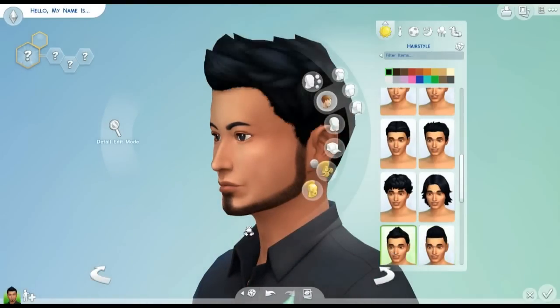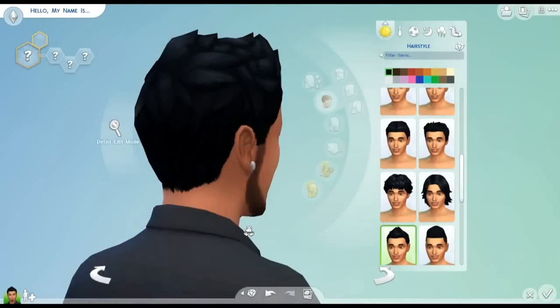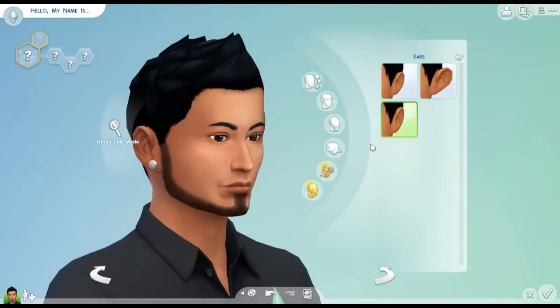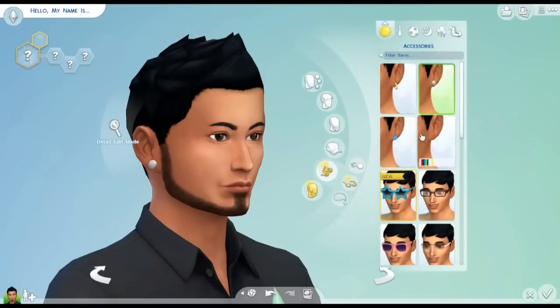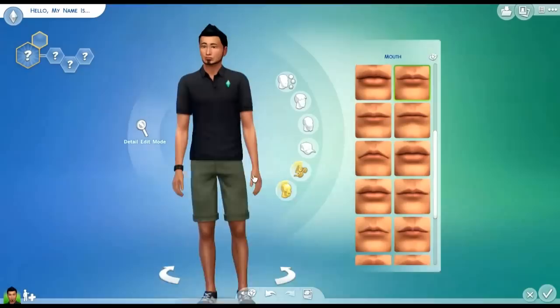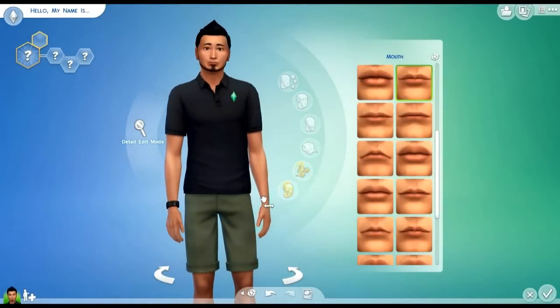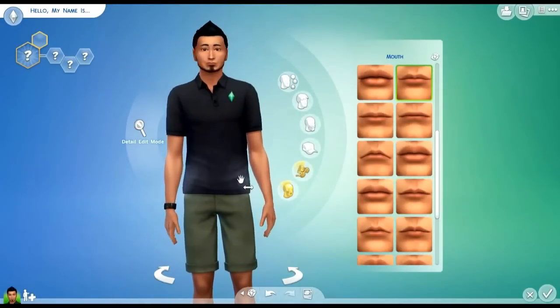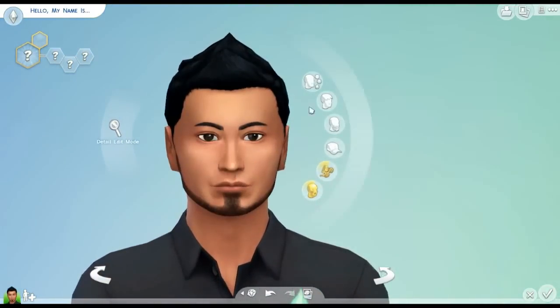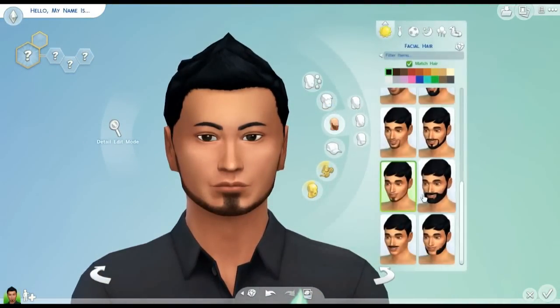I've got to think of what kind of hair we should give him. I kind of like that hair right there. So let's go into his ears and change accessories — I want earrings on him. Let's go into the face over here and fix up his facial hair.